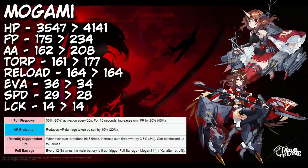Up next is Mogami, and she is actually really interesting. Coming out of the gate with her retrofit, she goes from a light cruiser to a heavy cruiser. Not only is her retrofit skin amazing, but she definitely beefs up a lot in her stats. The only things she loses flat stat-wise are about two evasion, one speed, and her anti-sub stat — which we don't need to worry about right now. She changes from a CL to a CA main gun. Her Full Firepower skill gives a 30 to 60% chance every 20 seconds to gain 20 to 40% increased firepower for 10 seconds, and she already comes with 234 firepower, putting her up with the likes of Maya, Takao, and Atago.